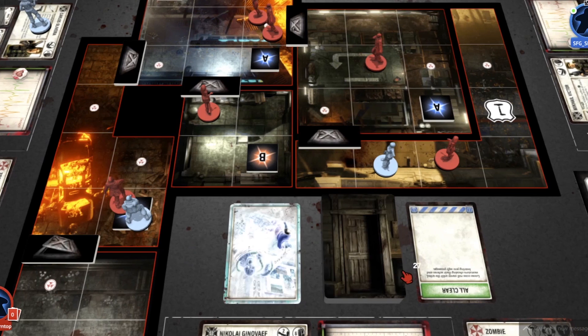In Resident Evil 2 we have a rulebook layout that actually teaches you how to play very slowly. It says: here's the tutorial, learn the basics, congratulations — now here's your first scenario with some new rules you'll need. It introduces things very slowly over the course of the campaign so players aren't overwhelmed. Every time they encounter a new element in a scenario, they can look it up and fold it into what they already know. Resident Evil 3 is no different in that respect.